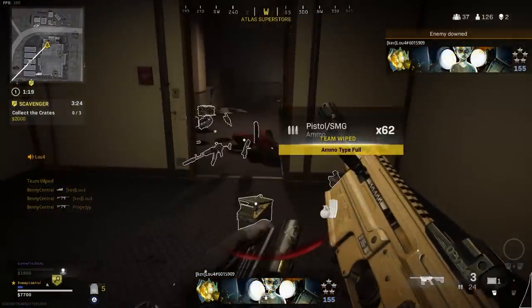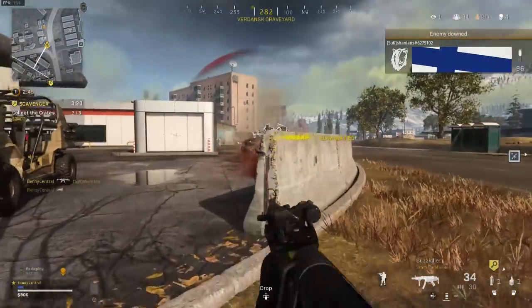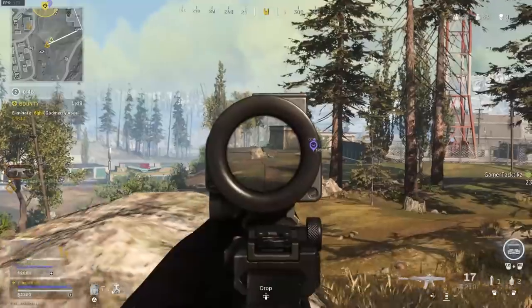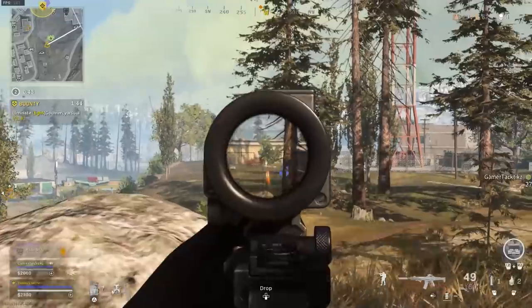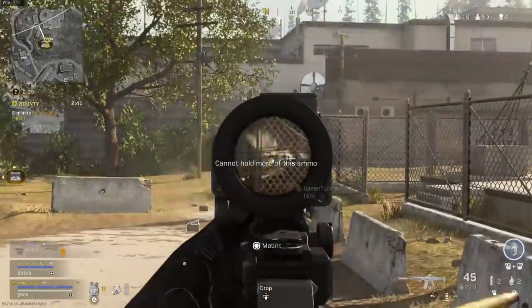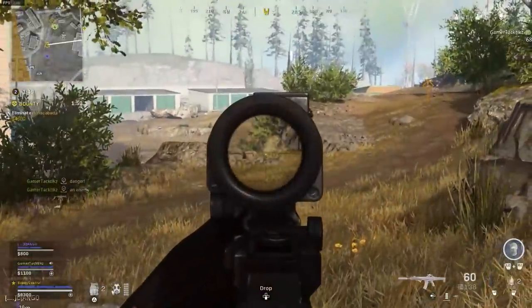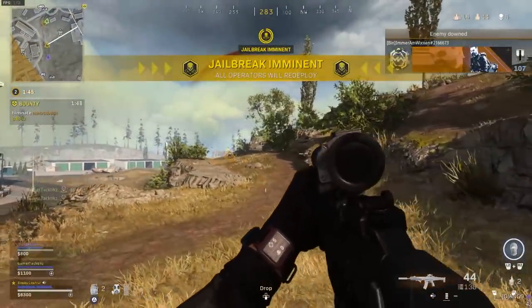My next tip to help you win gunfights is to prioritize the high ground. This will naturally give you more angles and opportunities to beat enemy teams. One of the worst situations in Warzone is having to push an enemy team that has the top of a building or a hill, especially in those final circles. When you can, always look at where you can rotate or pinwheel your way to the high ground and hold it. It can also be worth learning some jump spots to help you get high ground as often as possible.